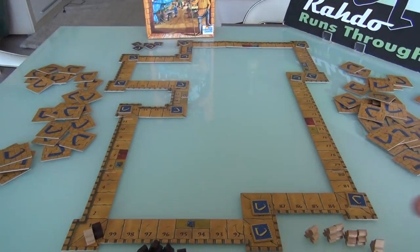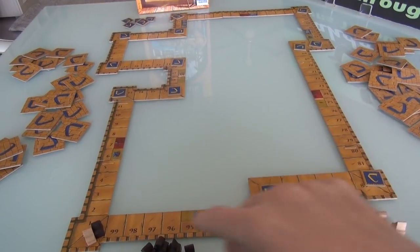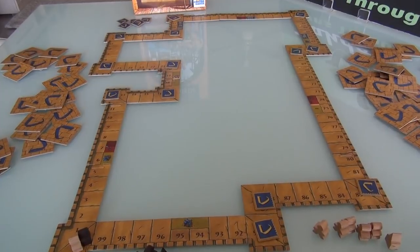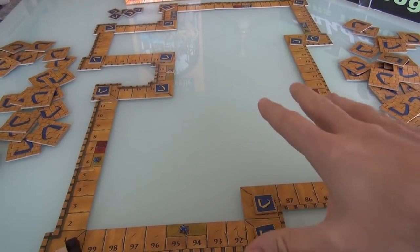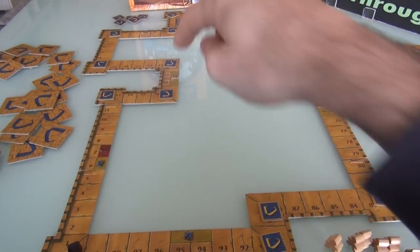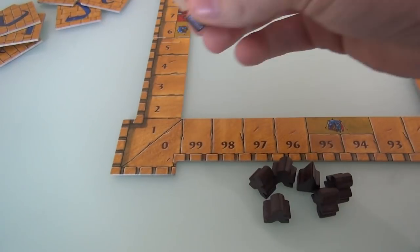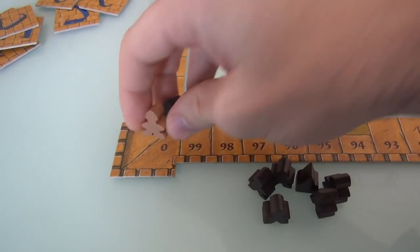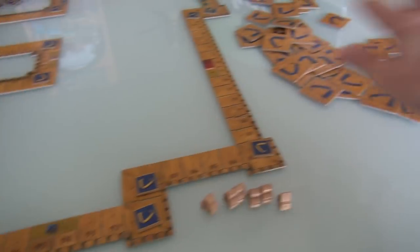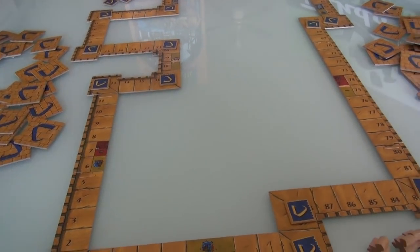I've already got the board set up. The game comes with a bunch of jigsaw pieces that snap together to form the castle walls where we are laying our tiles. We are bound to stay inside the castle walls, and this also does double duty as a score marker as well. Both of us — Jen the white player, me the black player — are starting at zero points. There's a whole bunch of tiles lying around, so let's jump right into it. I'll be the first player.